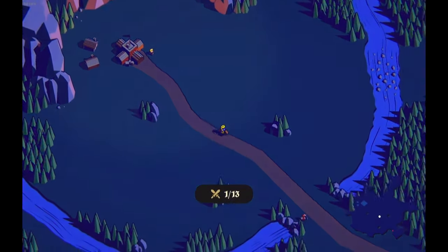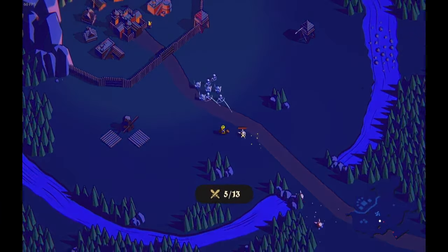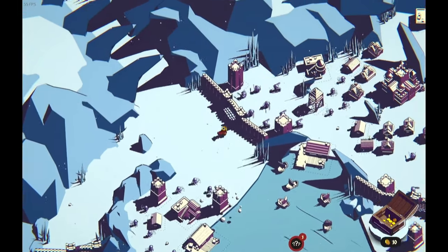The game starts simple, but as you progress, new enemy types and more complex maps will keep you on your toes. In Thronefall, you manage only three key resources: gold, upgrades, and soldiers.